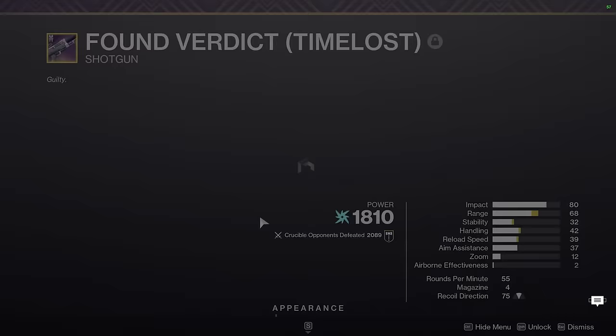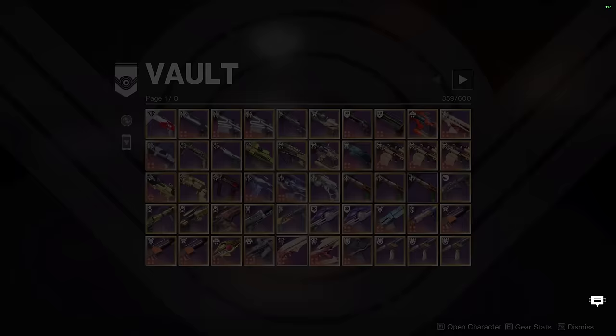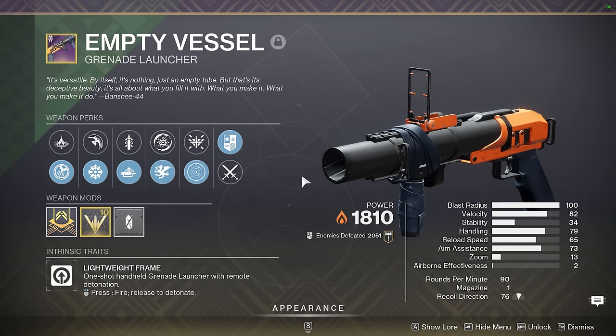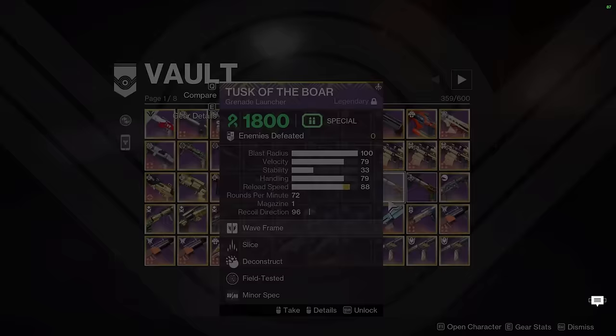Found Verdict — if I ever need an aggressive frame shotgun in the energy slot for PvP, I've used this shotgun for a long time since I started farming Master Vow. I've held onto this guy for a very long time. Next up we have Empty Vessel. Ever since the Spike Grenades changed impacted special grenade launchers, Empty Vessel is almost equal to Wilderflight with surges, so if you're surge matching, Empty Vessel is pretty decent. It's also a lightweight frame, so I tend to prefer using it because of its high handling stat compared to something like an Auto Vorpal Spike Wilderflight.